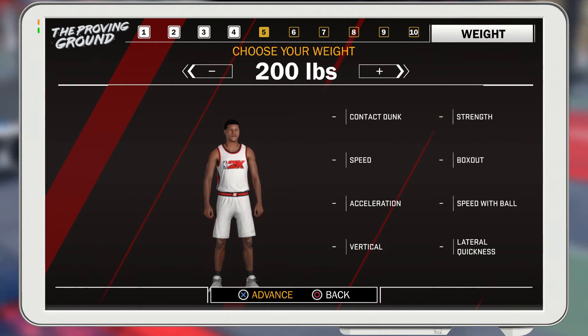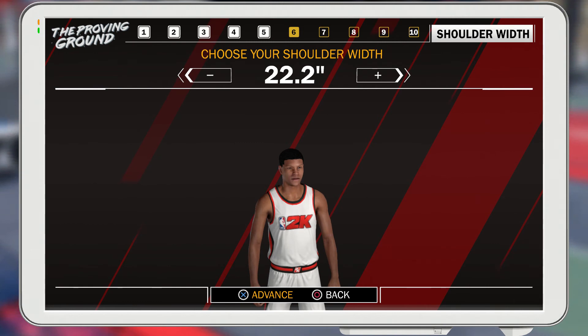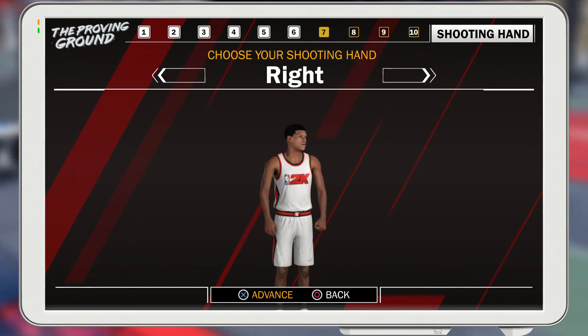For the weight, if you're gonna be a pure shot creator you're gonna want your weight down, but if you're a pure slasher you want it a little bit up. For this case I'm putting the weight a little bit down — only about 15 pounds — because you'd lose a lot in contact dunk if you go too low. Your shoulder width you're obviously gonna want to put all the way up. For your shooting hand, if you shoot better from the left side of the court go righty, and if you shoot better from the right side go lefty.